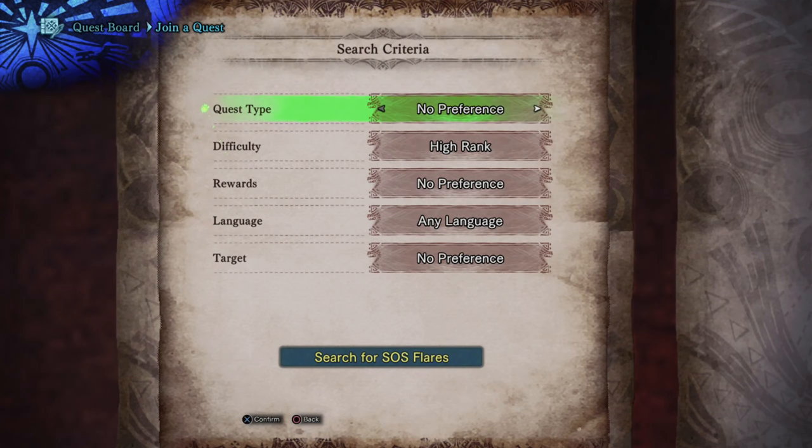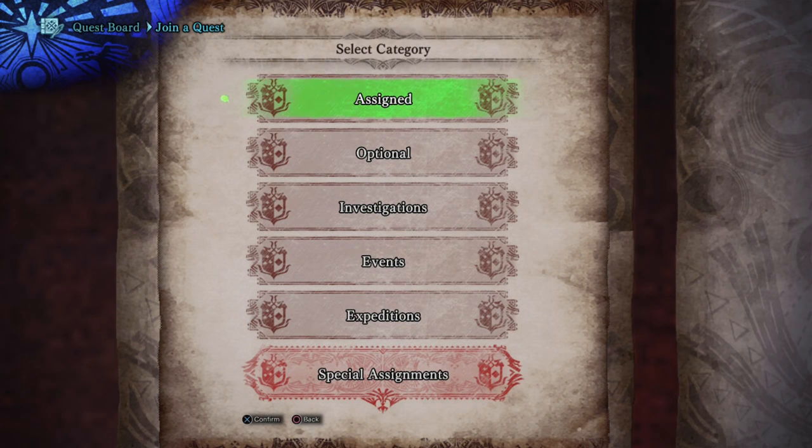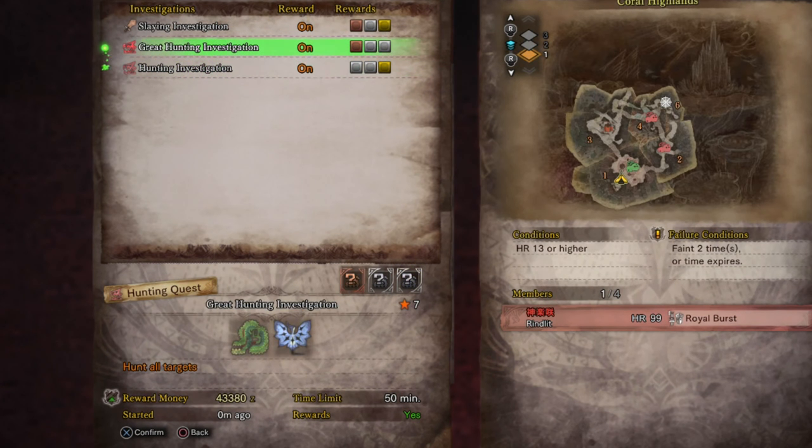The easiest way to do it is just go into your SOS's, search for an SOS, just do a blank search and go down to investigations and I guarantee you, you will find a quest in there with him in it. I promise you. Launch for those quests, finish the requirements, kill him, trap whatever else might be in there — pukei pukei, whatever.